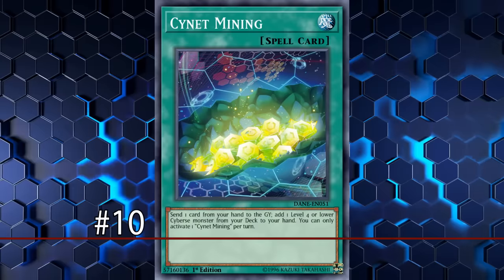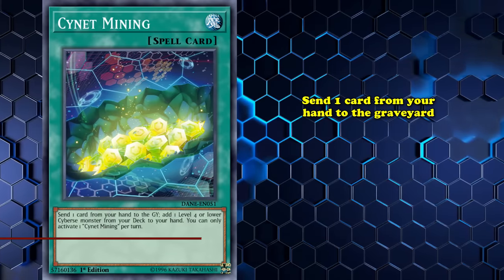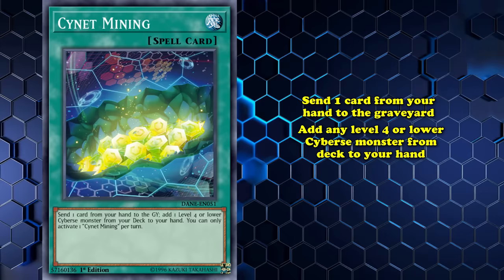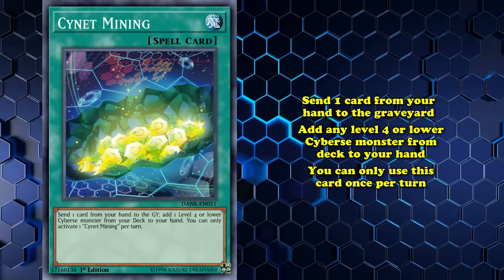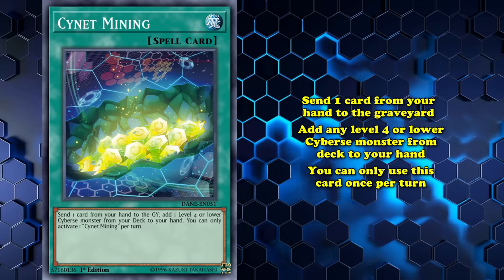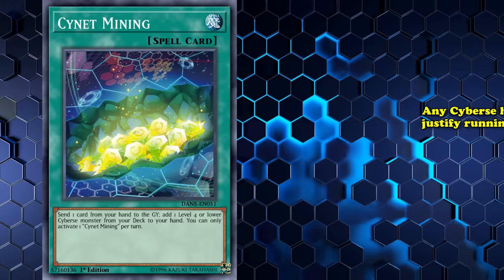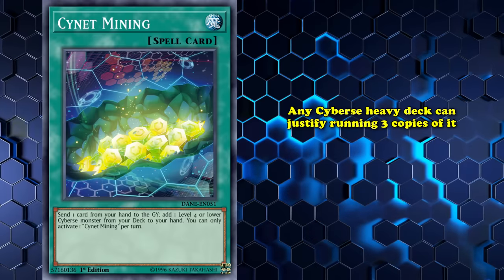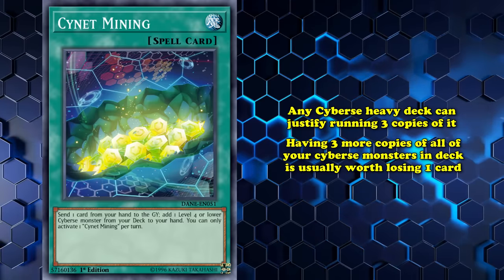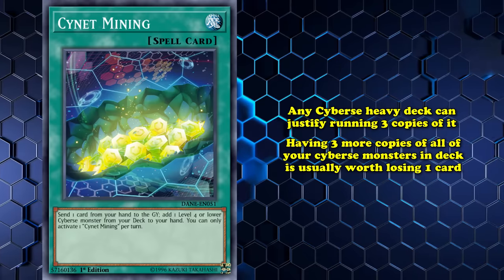Kicking off this list at number 10, we have Cygnet Mining. This spell card states that you send one card from your hand to the graveyard, then add any level 4 or lower Cybers monster from your deck to your hand, and you can only use this effect once per turn. Cygnet Mining is one of the best examples of an incredible consistency card that loses you card advantage most of the time.